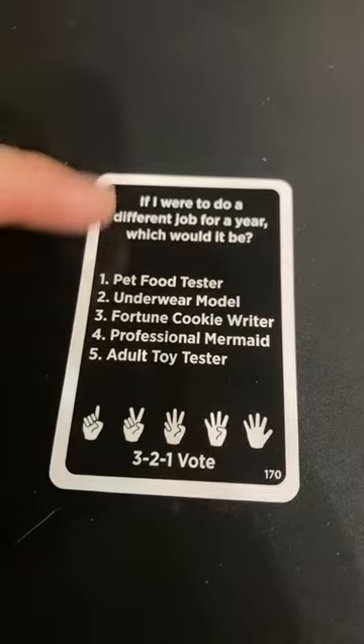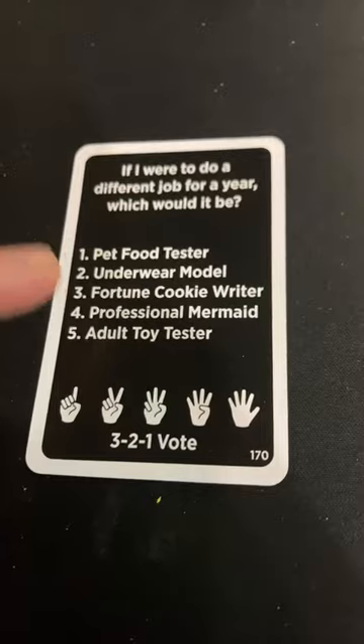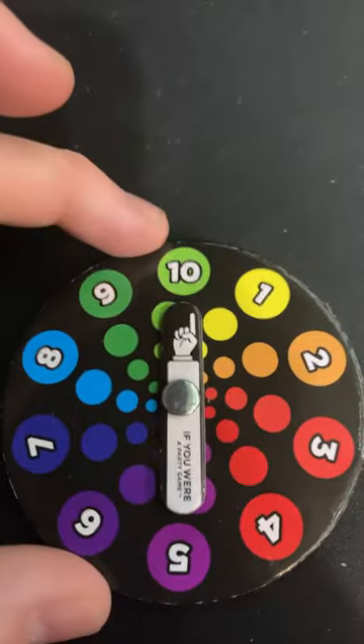The other type of card you'll see is a 3-2-1 vote card, where instead of pointing, you're going to hold up between 1 to 5 fingers. If you chose the most popular option or tied for the most popular option, then you'll get a point. First to 10 wins.